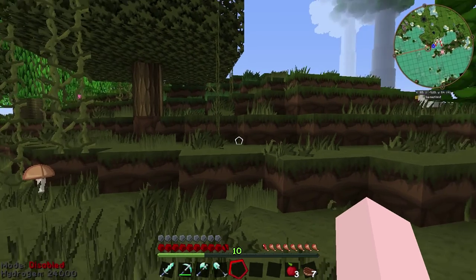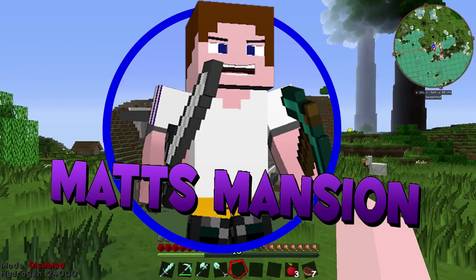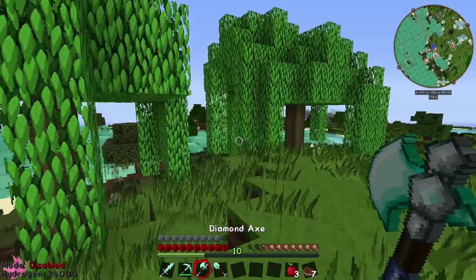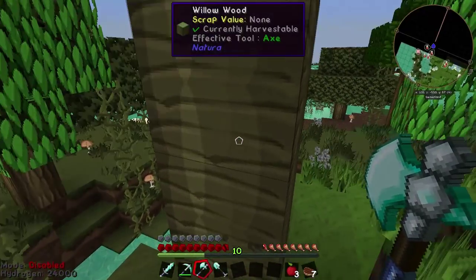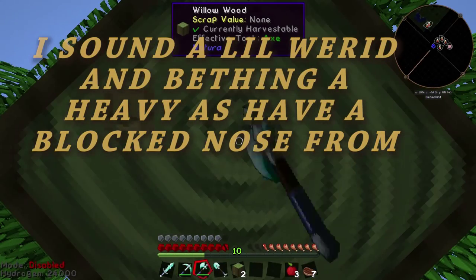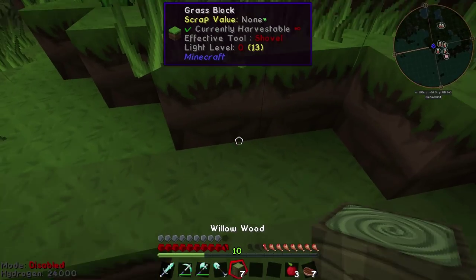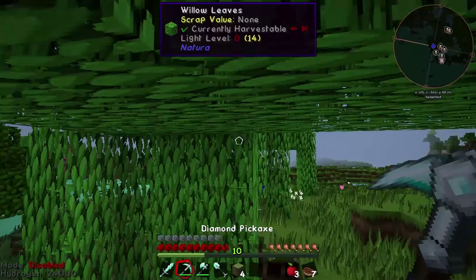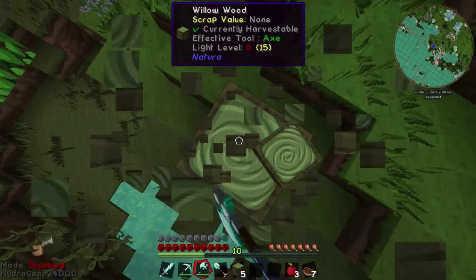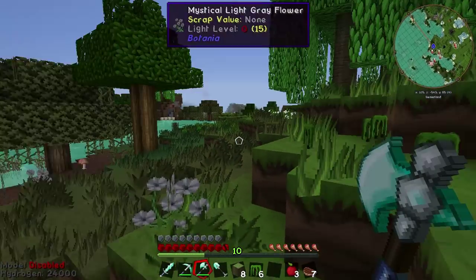Hey guys, welcome to Matt's Mansion. I've got a new house yet again. The reason being is I built the reactor back in episode eight or so, and ever since I've had it, the power company has been paying me rather than me paying them because I was producing so much power. They were paying me to take my energy and sell it, so I actually made a lot of money on that, which is really cool. I reinvested that money into a new house.